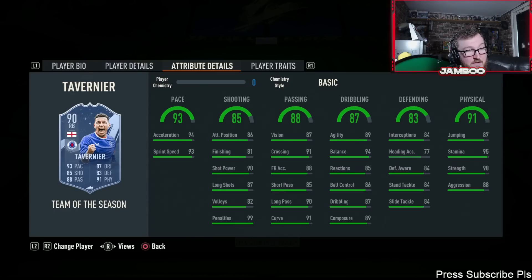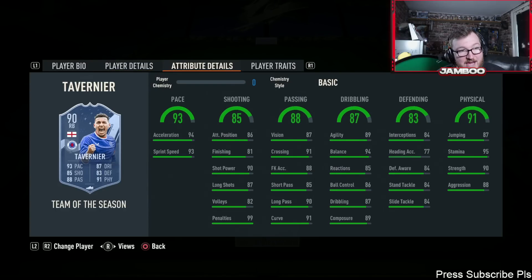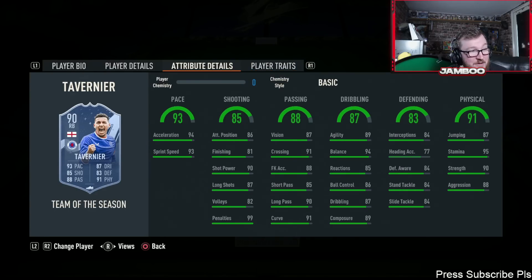Moving on, we have Tavernier and he's really well rounded. I wish he could play as a box-to-box midfielder — the only way is to move him there in game. He always gets a card like this every single year. Really nice pace, good shooting, passing, dribbling, defending — it's just very decent all round, a does-what-it-says-on-the-tin sort of card. He's also got the leadership trait — does anyone know if that actually does anything? Please let me know. I don't think it does but you never know.